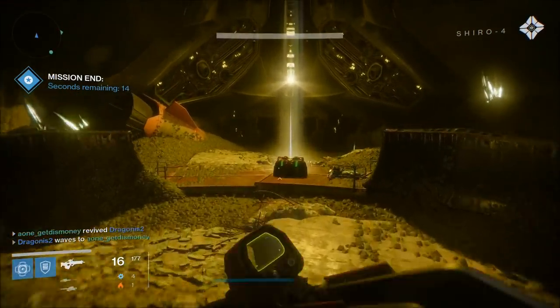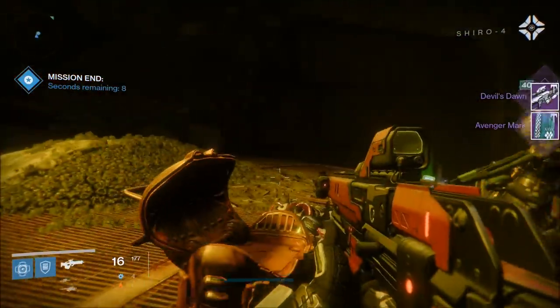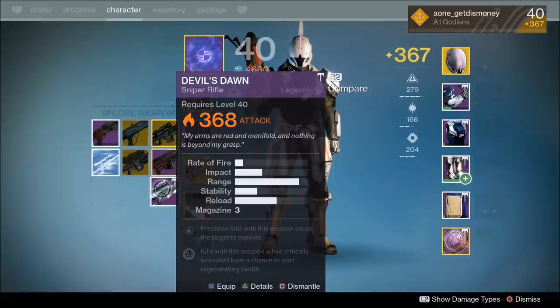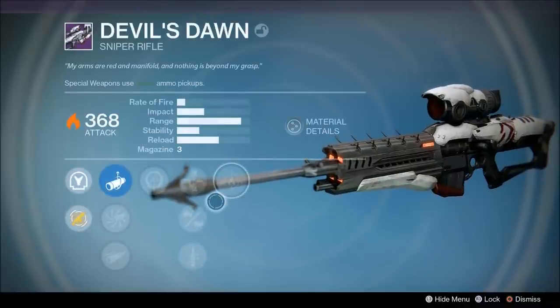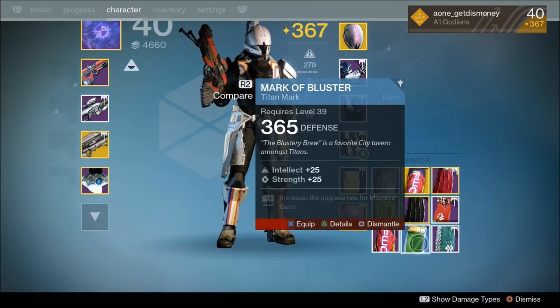For the 10th and final skeleton chest, I opened another chest on the Wretched Eye strike. This time I got a titan mark as well as the Devil's Dawn sniper rifle. So if you're wanting to get that new Devil's Dawn sniper rifle, the next time you get a skeleton key you're going to want to save it until you do the Wretched Eye strike and then use that key on the skeleton chest. It's not guaranteed you'll get the sniper rifle, but it does give you a good chance for it to drop.